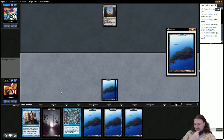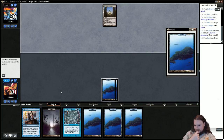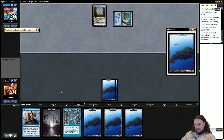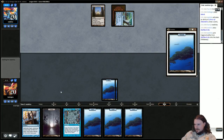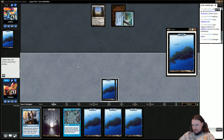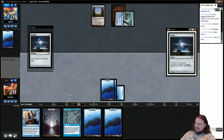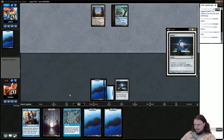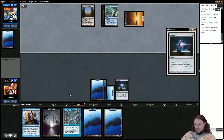This hand is pretty stellar though. Okay, Shelldock Isle — hopefully he's not reanimator, and if he just discards Griselbrand that'll be so disgusting. Okay, keep representing counterspell. Next turn we're representing tons of stuff. Give me that Sol Ring — turn three we just wanted to leave up Counterspell, that's why we didn't play it sooner.